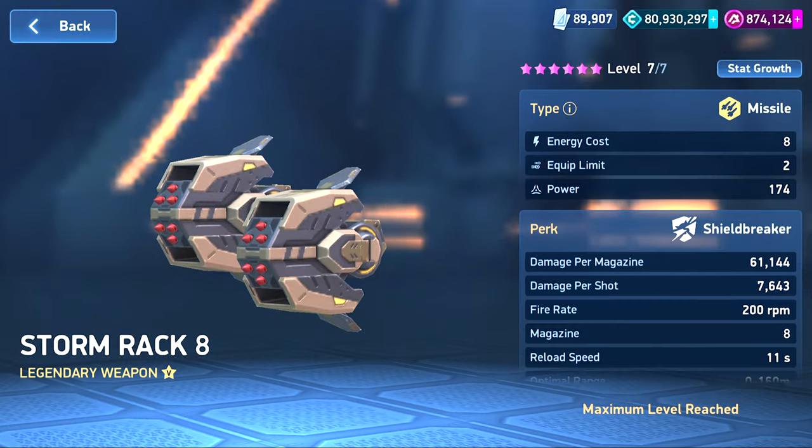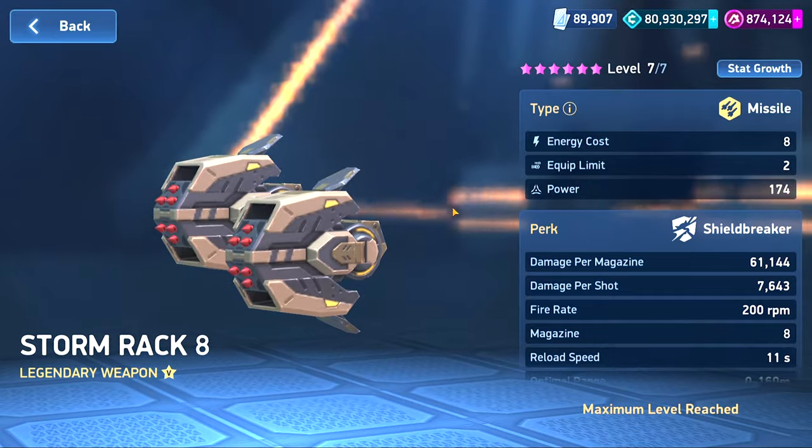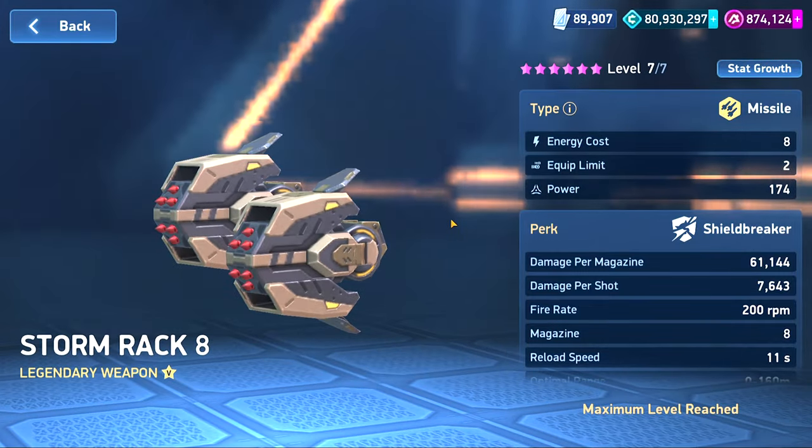And that is the Storm Rack 8. You kind of get an idea of how this weapon works. The way it looks for how tiny it is is a little strange. I'm curious what variants they'll come out with — whether they do a 6, a 10, or hopefully a 16. The 12 will definitely be an interesting one. Even as it stands, the 8 is pretty strong and could be effective even at end game — not amazing, but decent enough. If they come out with a 16 I could see it being very viable. Let me know what you think in the comments.